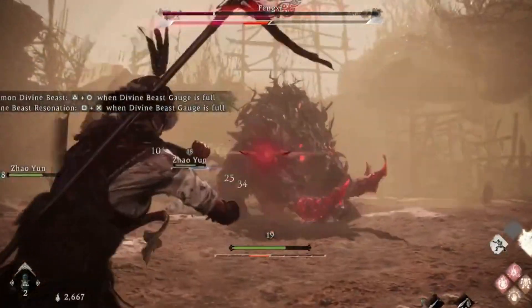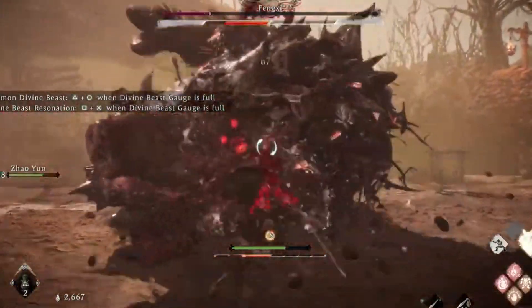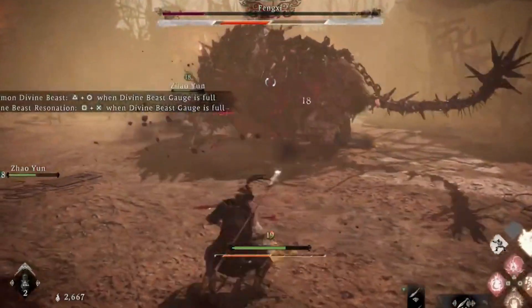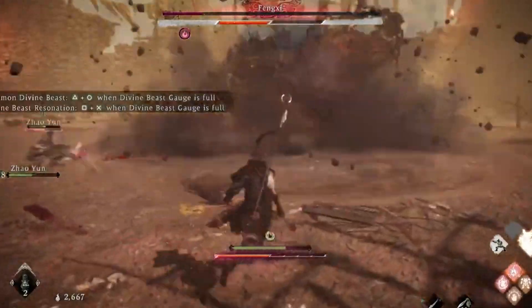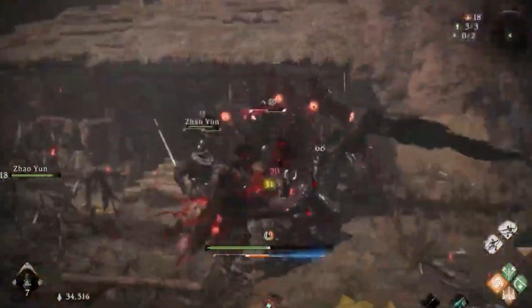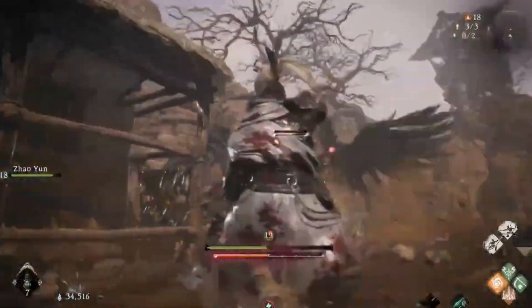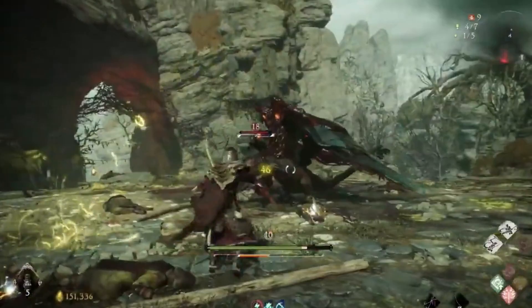Number 1: Wo Long: Fallen Dynasty Bosses. Bosses are formidable enemies with a large health pool and unique attack combos. They are typically found at the end of missions and must be defeated to progress. Identifiable by a long HP bar and unique name, defeating a boss rewards players with special items like unique weapons and armor, experience points, and other resources that improve their character's combat abilities.